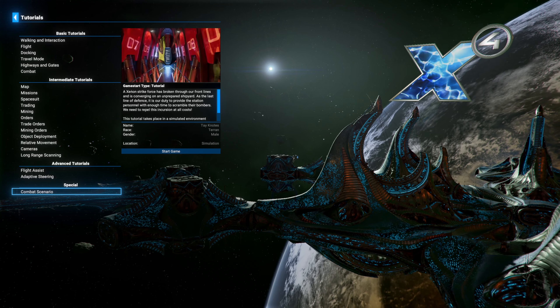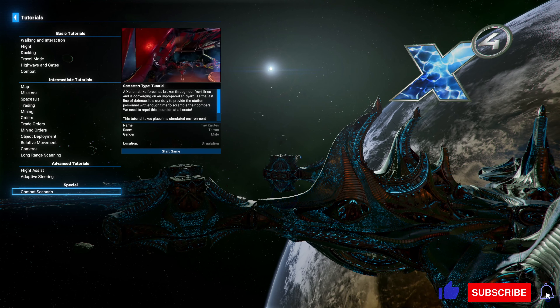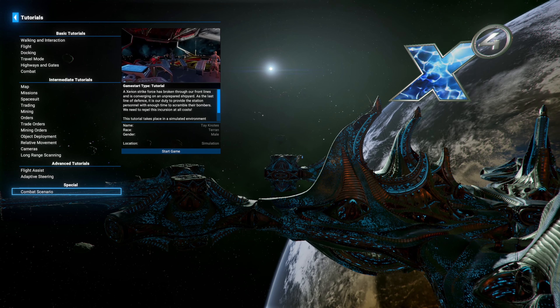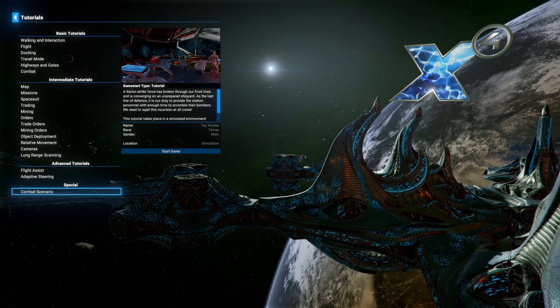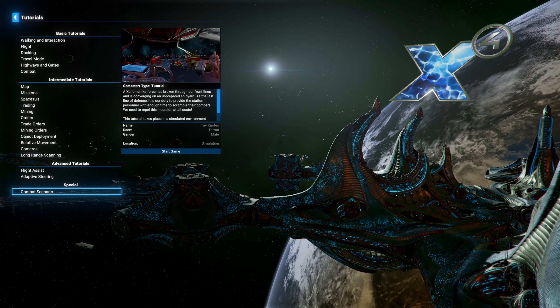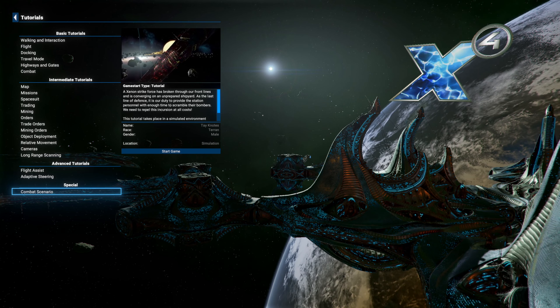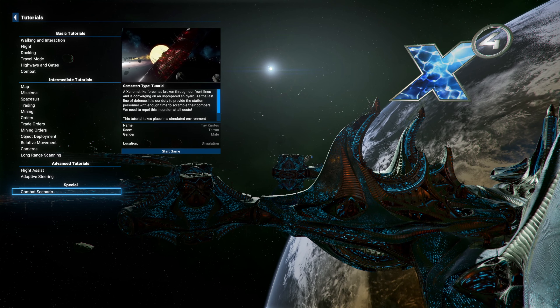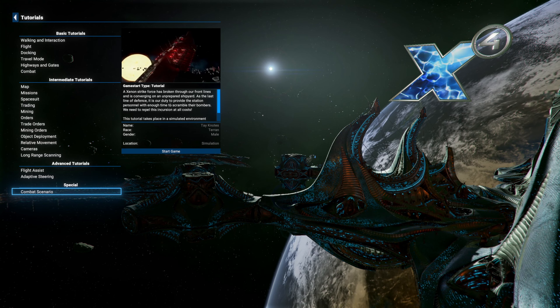Hello everybody and welcome to a new episode on the channel. Today we're going to be doing a deep dive into X4 7.0 — the free update that you get on the game. This is one you get in addition to the Timelines update, which is the paid version. So let's have a quick look into what they've added in the public beta.